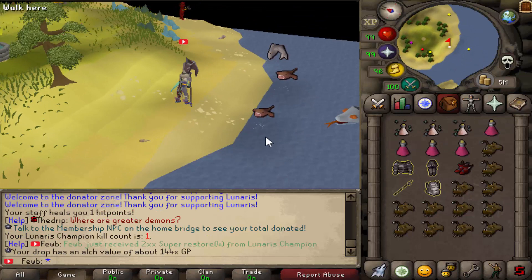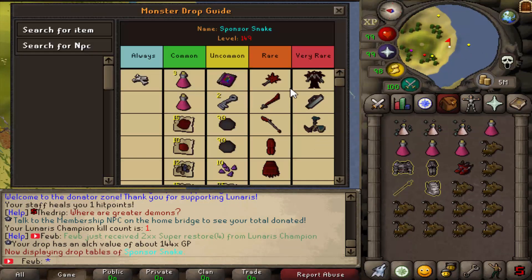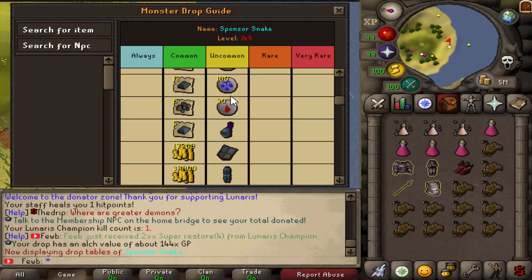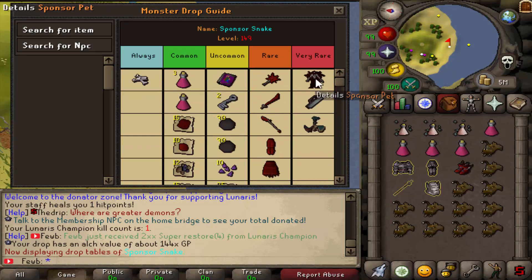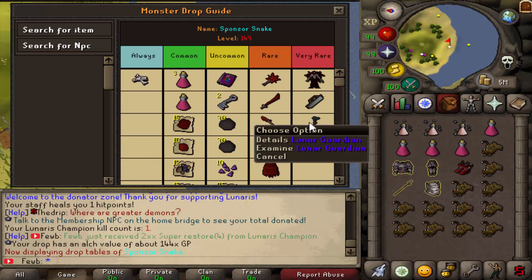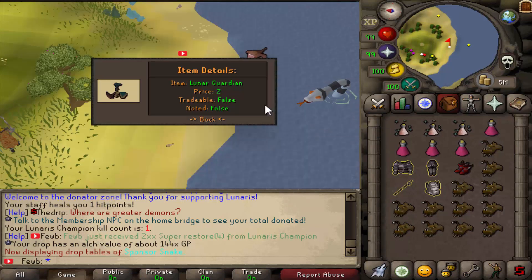We're actually going to be testing out our gear on the sponsor snake that they have on this server. We can take a look at their rare loot — uncommon is not too bad, but it starts getting really good at the very rare tier. You can get the sponsor set, the scythe sharpener which actually makes your scythe better, and there's the lunar guardian as well.